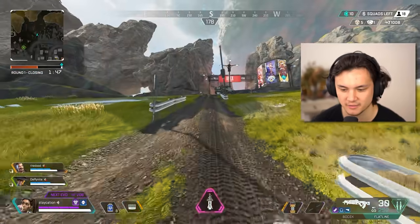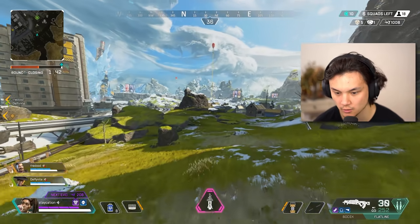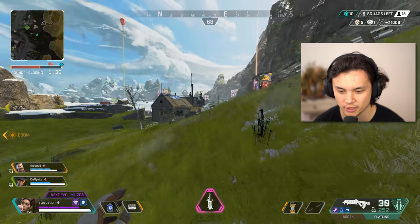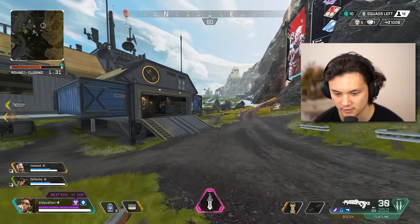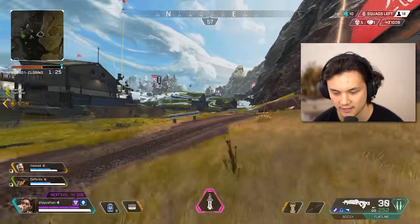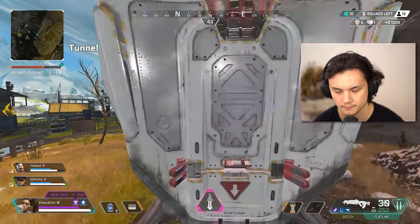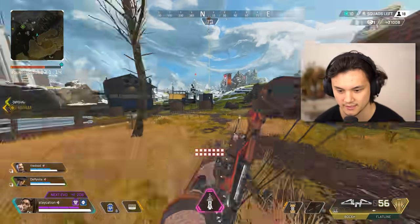We'll hit the Lava Siphon — I feel like that's where most of the other people went. A squad just flew in; they might be going for the care package. I would go for it, but I feel like this early in the game you never actually find Krabers or anything. Like first round, it's probably just going to be a purple shield of some sorts. They flew to Overlook. Purple shield — see what I mean? You ain't got no heirloom gun there.